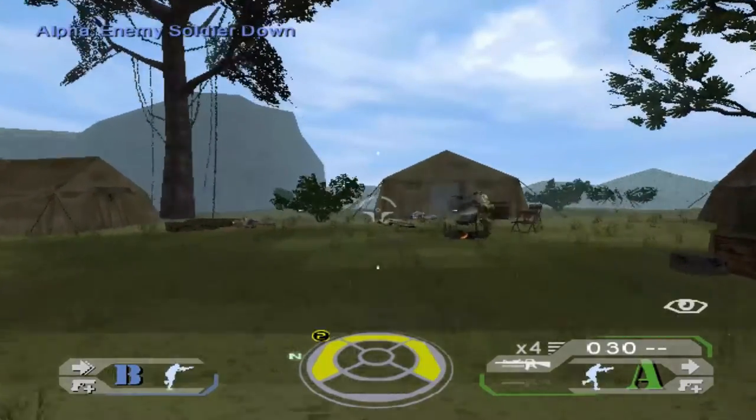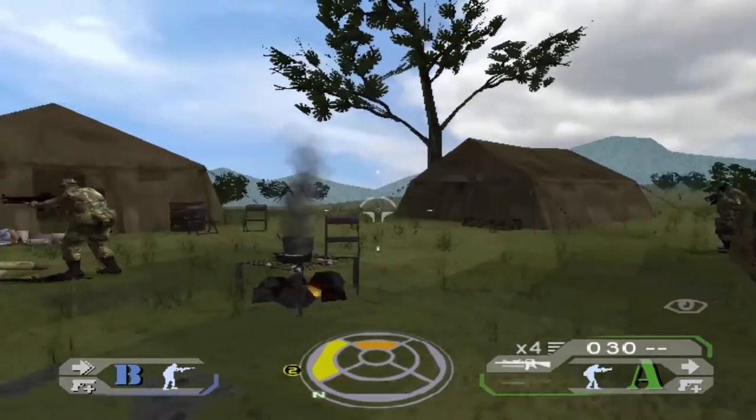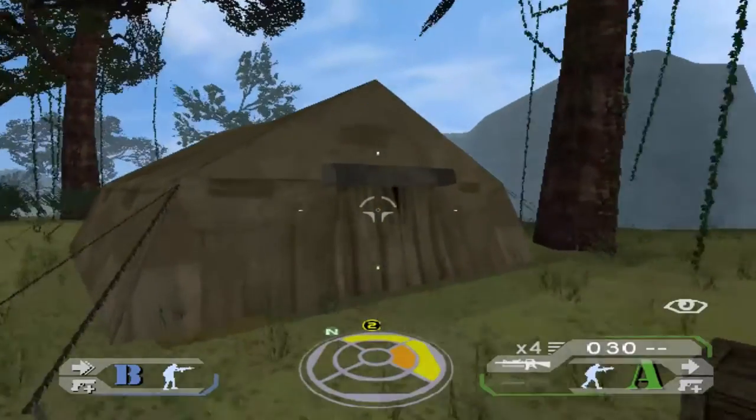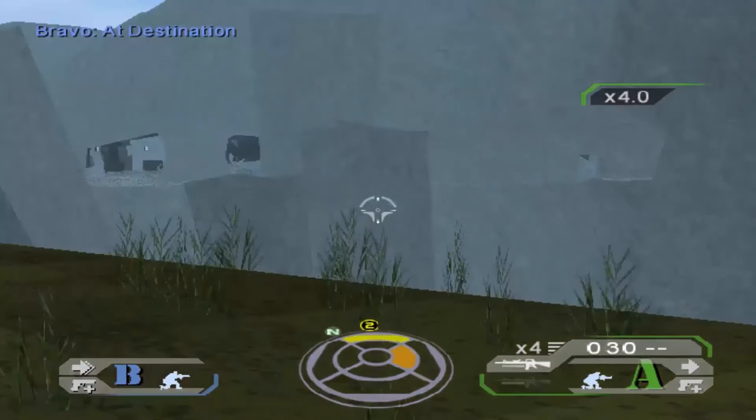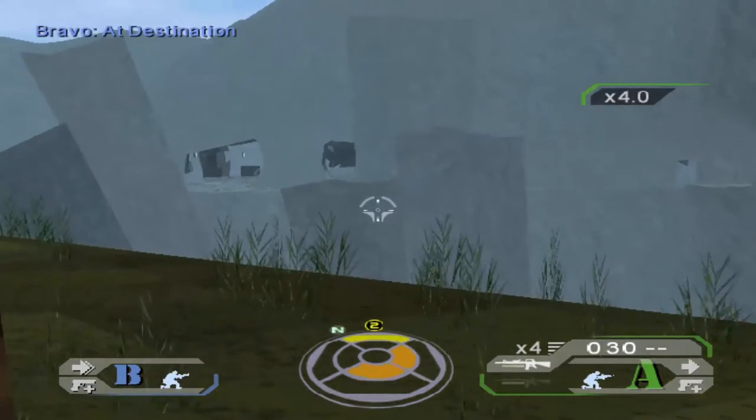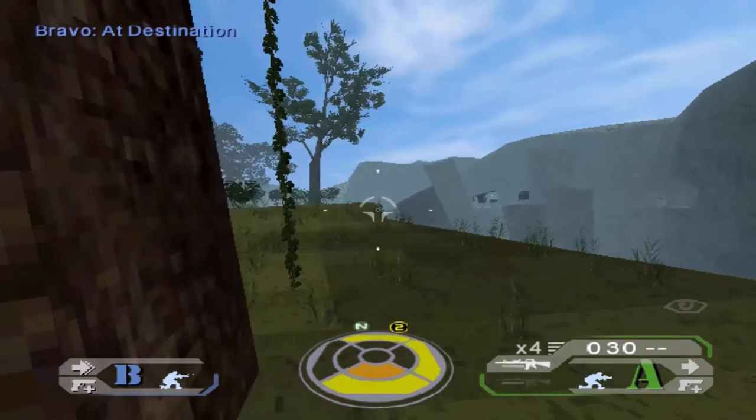There's Bravo there, waiting for us at camp. Our next task is to actually search for the hostages themselves. We've got a bit of a cave system up ahead, so we're just going to approach that area and search it.